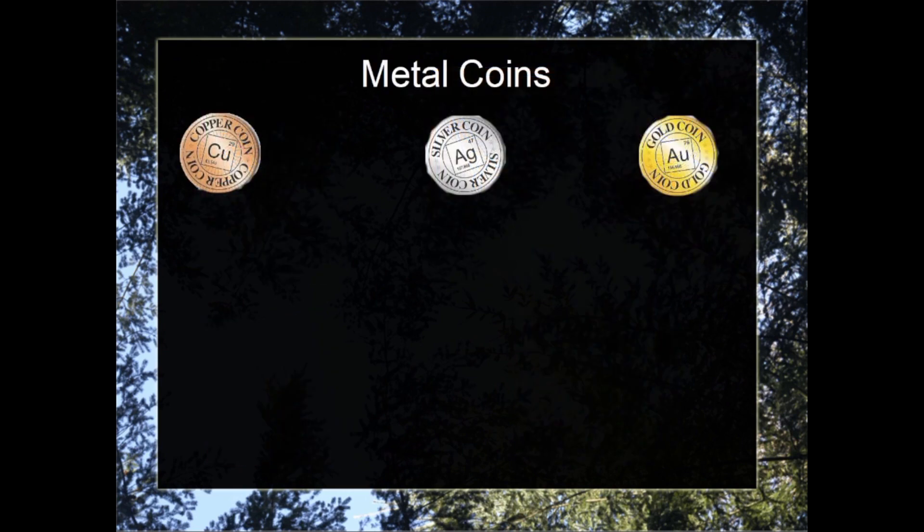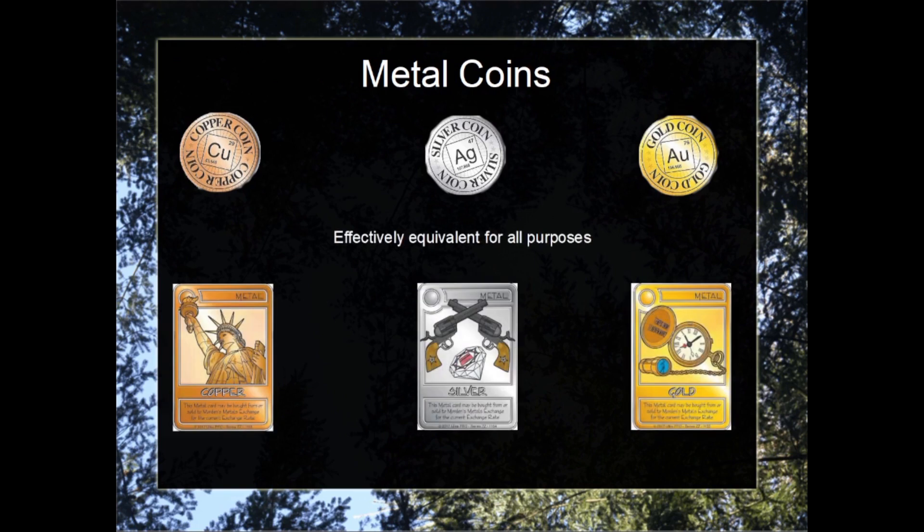The primary new fundamental mechanic found in the Caramel Swirl Booster Deck is the Metal Coins. These metal coins are effectively equivalent for all purposes to the metal cards found in the deck. The primary game-changing difference is that these metal coins are available right at the start of the game.